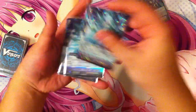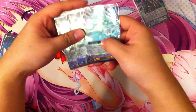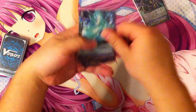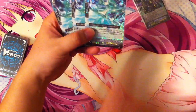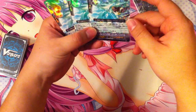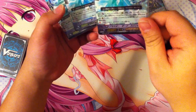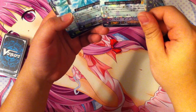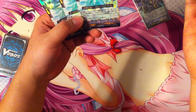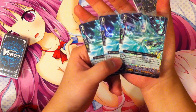On to what Blaster Dark Spirit actually does: this card is also treated as a Gold Paladin, although it is a Shadow Paladin. Don't play it in Shadow Paladins though. When it is called from the deck, you may Counterblast 1 to retire 1 grade 2 or higher unit in the opponent's front row.